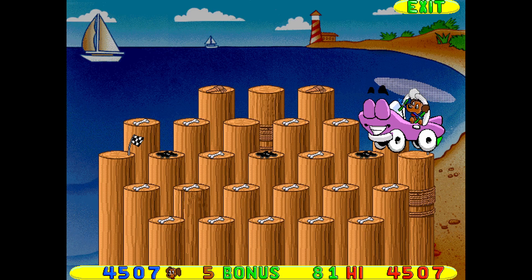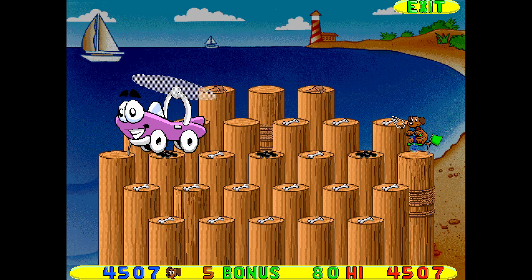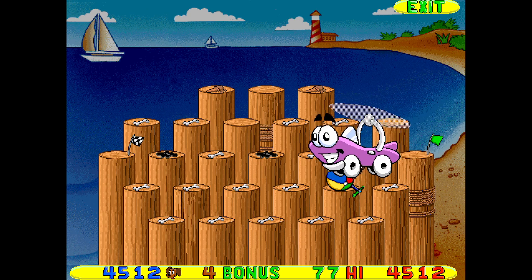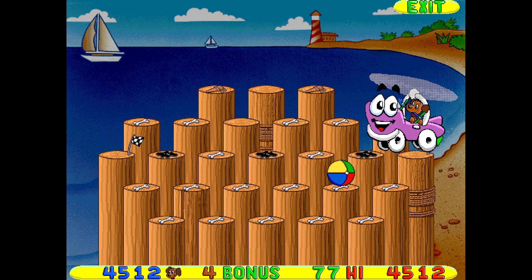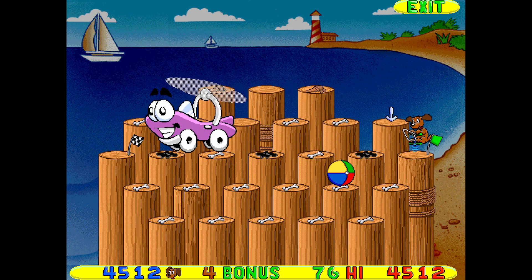Alright, what's our next tileset? That oil sure looks slippery! Ah, the pier. Concerning to find oil near a pier, but that works. Okay, oil makes us slip down. It just retextured like goo. Also, our rascally critters here are beach balls.